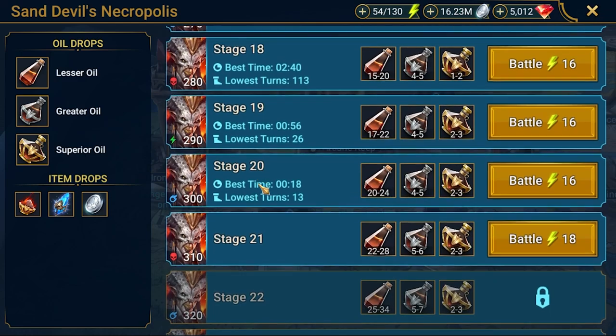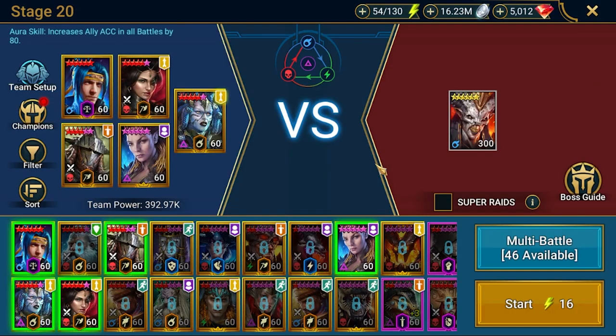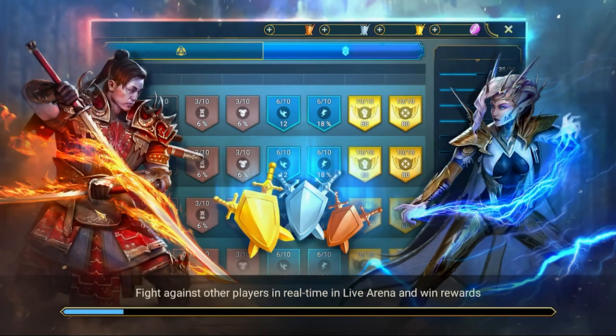We got a turn attack — less turns, more points. As you can see we got 13. Let me show my team. You're probably a little bit surprised because I've got Adeline here. I think she's great for this fight. Before going to the build, let's quickly take a look at the fight.